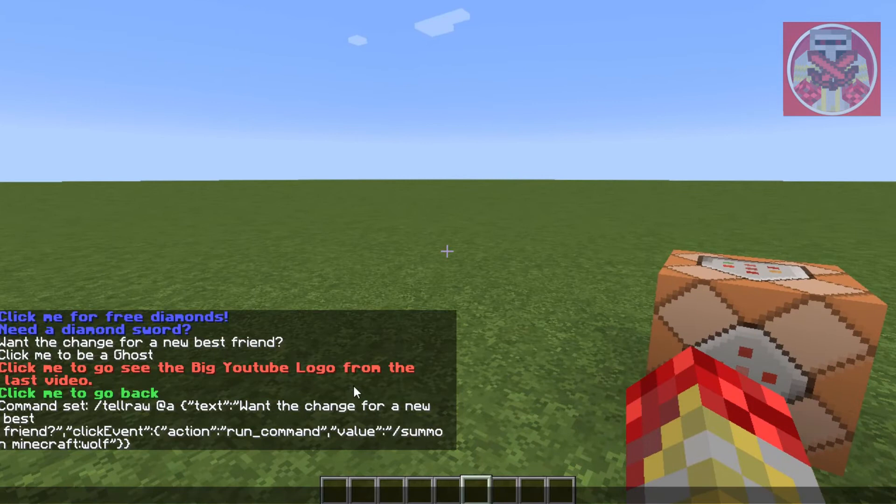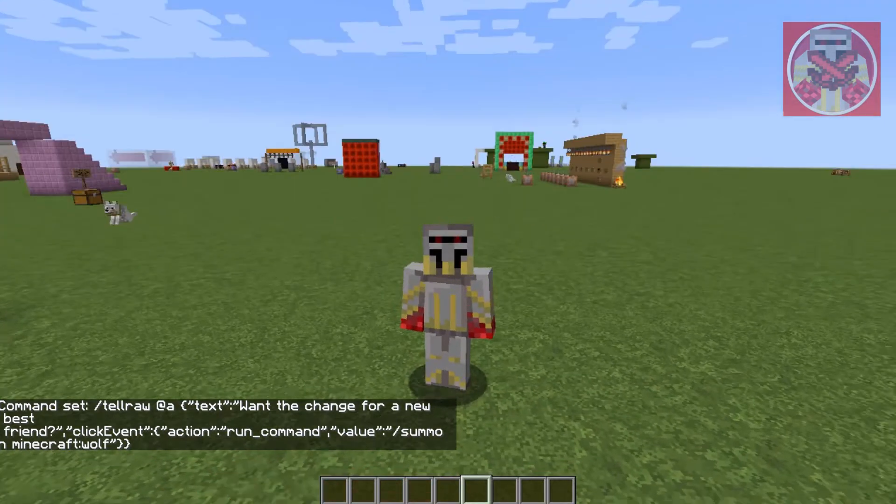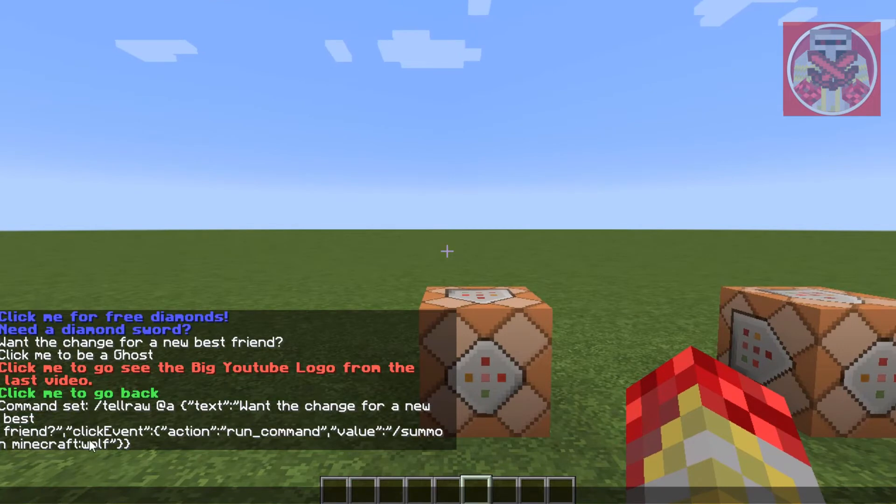At the beginning that's where you display the message — the thing you click on to activate the second part, which is the actual command.